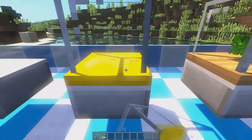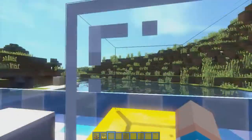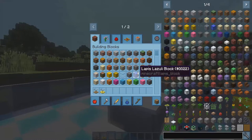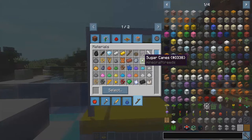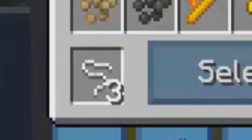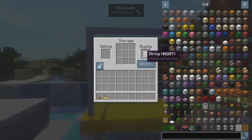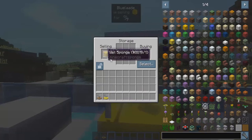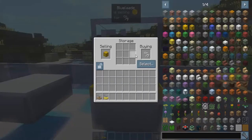We'll place the advanced vending block on this slab. If we right-click on it, something is a little different compared to the normal vending block — we actually have a Select button now. This is super convenient because you don't have to search through your world or creative menu for items; you simply click the Select button and choose what you want in the buying slot. For example, we'll choose string, click it multiple times to raise the quantity — let's say seven string — click Select, and it's placed in the buying slot. Then we'll put a wet sponge in the selling slot. Blue Laid is selling one wet sponge for seven string.